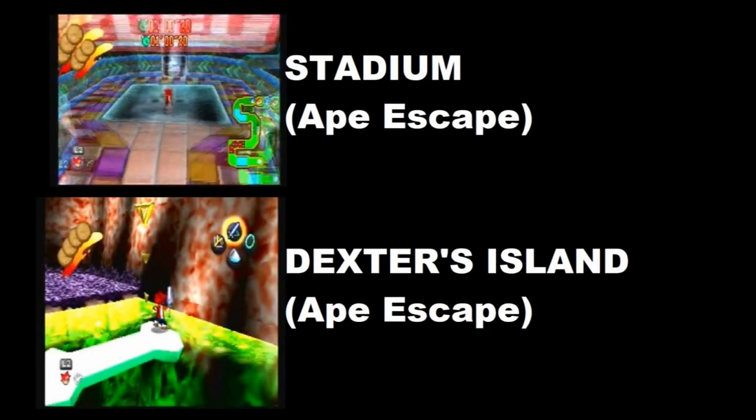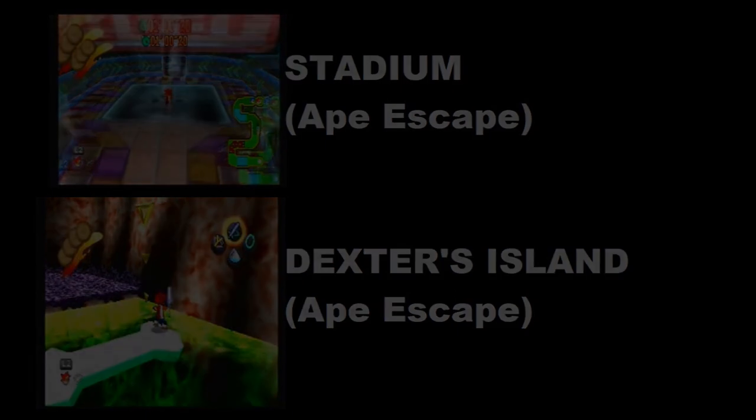For the third character in a row, I have a bias towards their first game when it comes to stages. I really like the aesthetic of the stadium stages in Ape Escape 1, leading to a stadium stage choice right there. And we've never had a stage in Super Smash Bros. that takes place inside of a creature's body — Dexter's Island, which does exactly that, taking place inside of a dinosaur's body, would be a great stage.